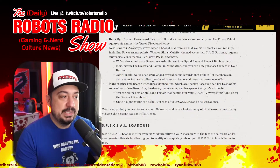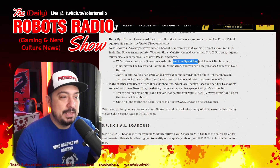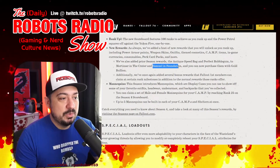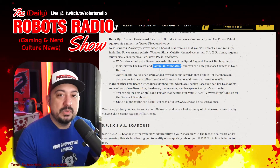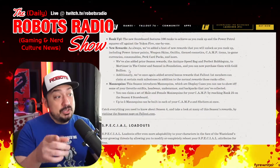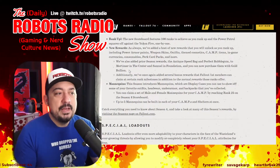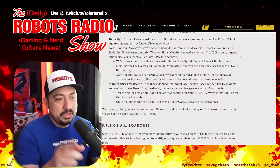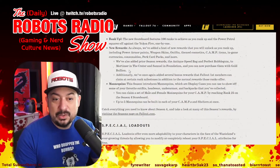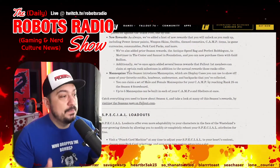Prior season rewards have also been added — the Antique Speed Bag, Perfect Bubblegum, and items from Mortimer in the Crater and Samuel in Foundation can now be purchased with gold bullion. So if you missed out on these from previous seasons, you can go get them. This is huge for those of us who didn't get everything on every scoreboard or who joined the game late.